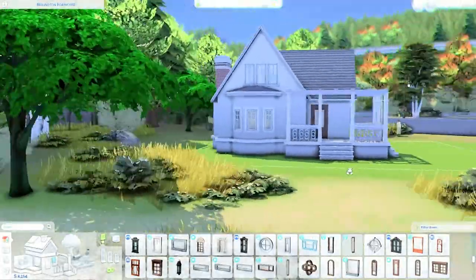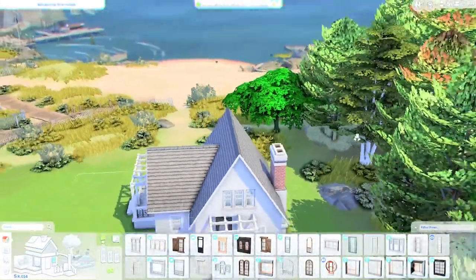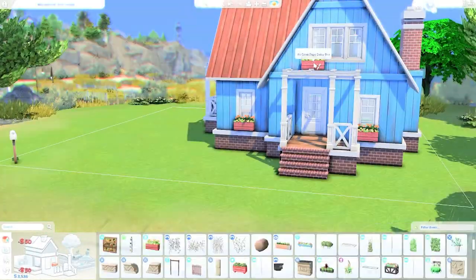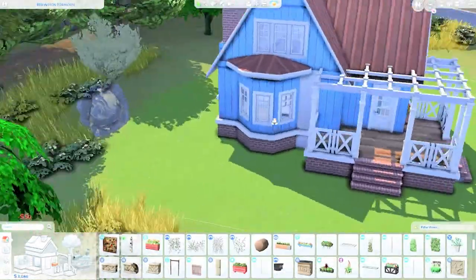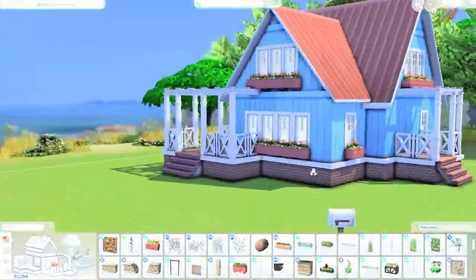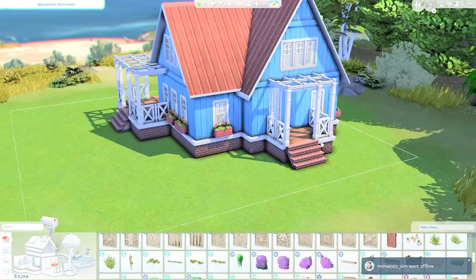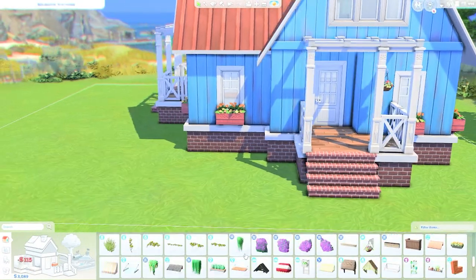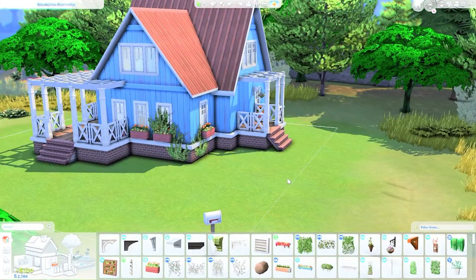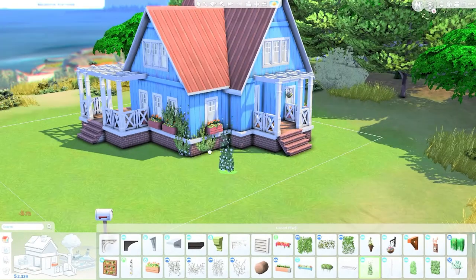Overall I think this build is pretty good in terms of planning and color scheme. I am in love with the color scheme — although it is kind of basic, I really like it because it is very contrasting. I contrasted the blue color of the wallpaper from the Island Living pack with a red roof. I had a lot of trouble figuring out the roof pattern, but I went with red with a lined texture and it looked better than the other patterns I tested.